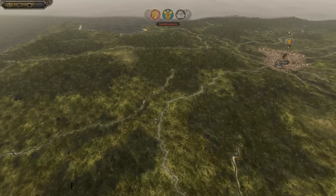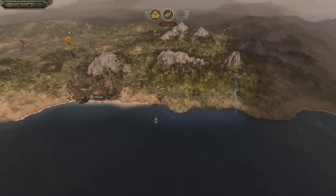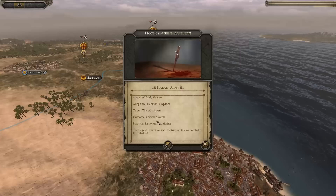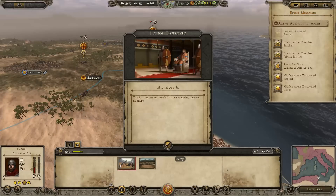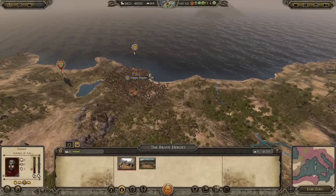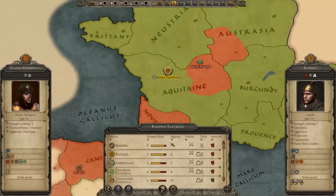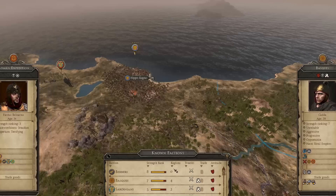That should be the end of the Bretons. It's good to just let the Eastern Empire clean up all the dregs — we do all the hard lifting and then they finish them off. Because finishing them off is the most annoying thing, you just have to keep chasing them all over the place. Faction destroyed: Bretons. Another faction we don't have to worry about. There are eight factions in total, so six enemy factions, but the Berbers are almost gone — basically five people we have to destroy.